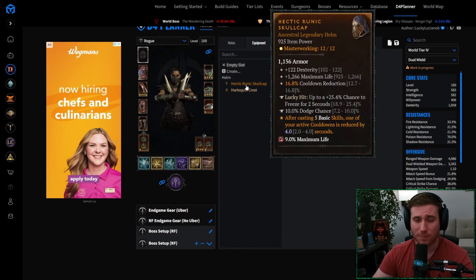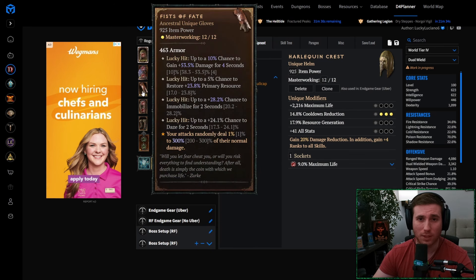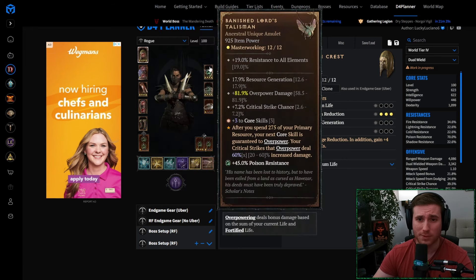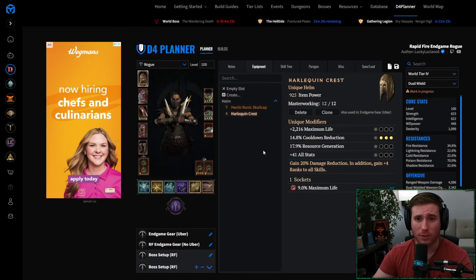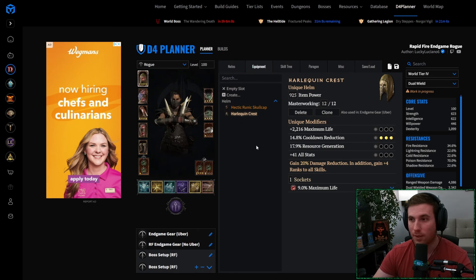For the boss killing spec, we've got basically a lot of the same items with a few swaps: Fist of Fate, Beastfall Boots, Tibalt's Will, Banish Lord's Talisman — the usual boss killing setup we use to basically one-shot all of these uber bosses. It has all of the tempers that I believe are current to date, but I'm going to be updating them as we go on.